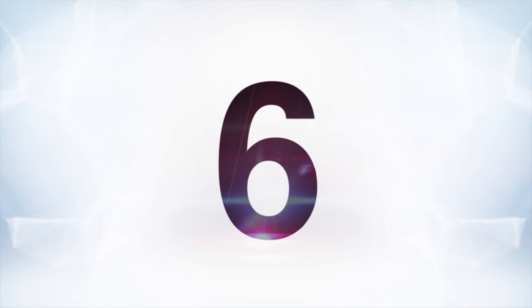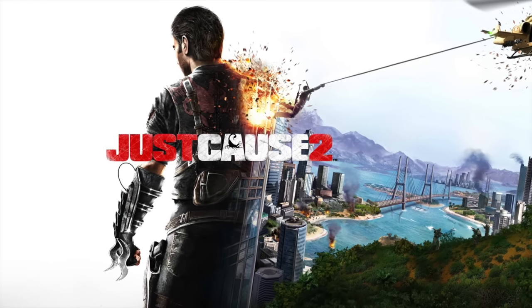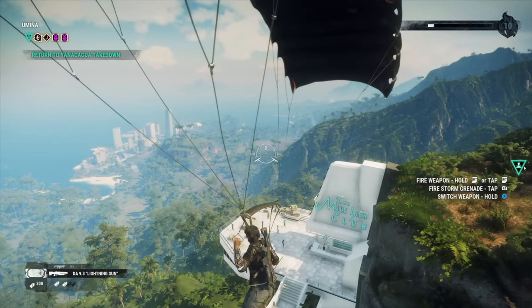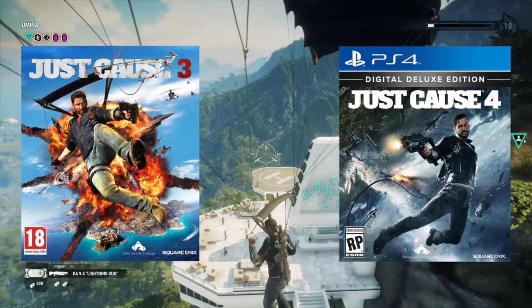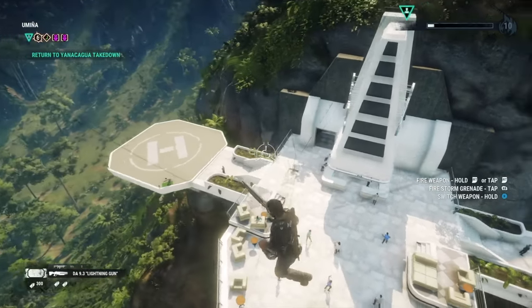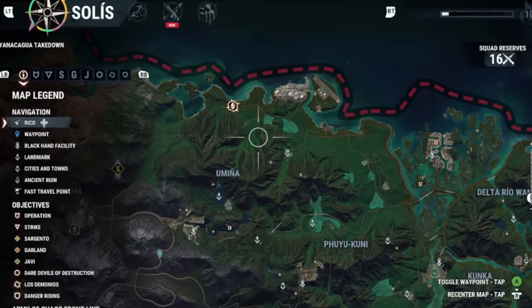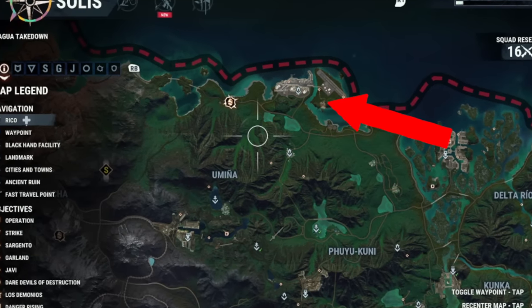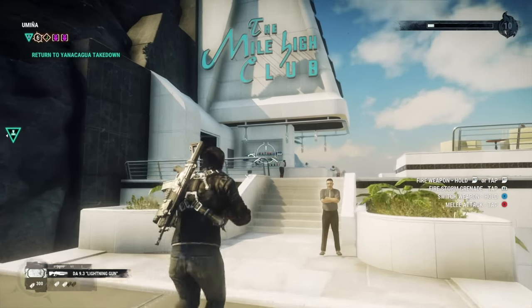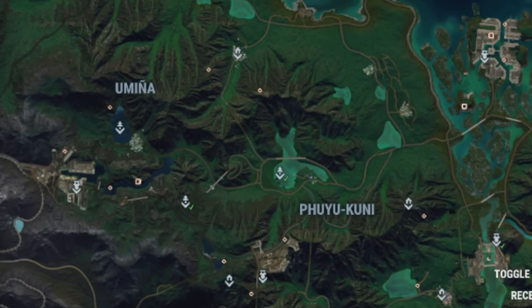At number six is the Mile High Club in Just Cause 4. This place is a major location from Just Cause 2 — a floating club that you could check out wherever you wanted, and was one of the most unique locations in any open-world game. It has appeared in some form in Just Cause 3 and 4 as well, but as Easter eggs rather than a full-blown location. The appearance in Just Cause 4 is probably the most interesting as a secret location. It's not floating anymore, sadly, but you can find it built into the side of a mountain in the northern part of the map, in the Umina region — southeast from the city of Villanueva. It looks pretty obvious, being a big white block built into a jungle mountain, but just remember how huge the map for this game actually is — there is so much empty space.